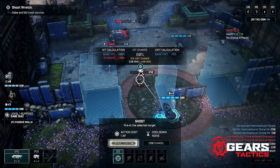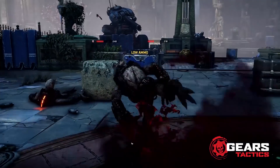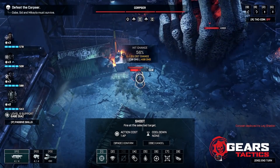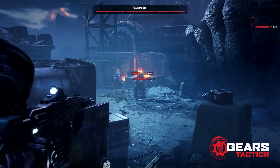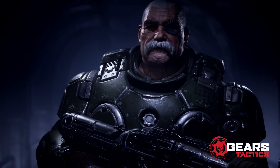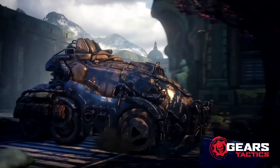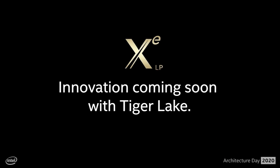With Tactics, we wanted to bring the Gears tone and feel to new audiences and to a new genre. To do this, we focused first on making a great PC game. The game seamlessly scales from thin and light notebooks to ultra-powerful desktops, and device configurations yet to come, such as those featuring the Intel Xe graphics architecture, debuting this year. We are very excited to partner with Intel on the Xe architecture.